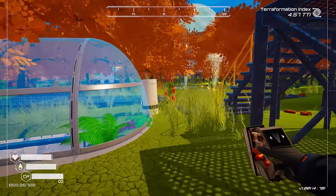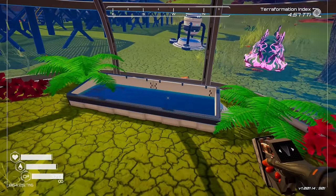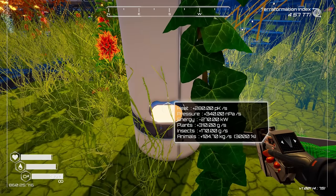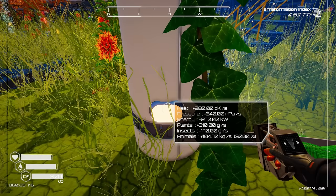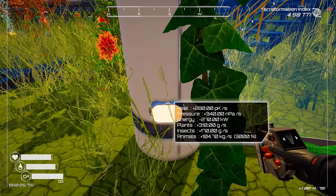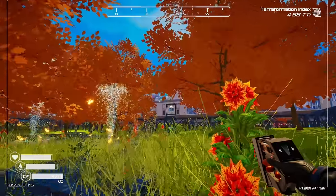Let's check what the shelter is overall producing. We are producing 104.7 kilograms per second — animals, plants, insects. Wow, we're doing a lot of stuff. Heat, pressure, plants, and six animals — that's quite a bit.